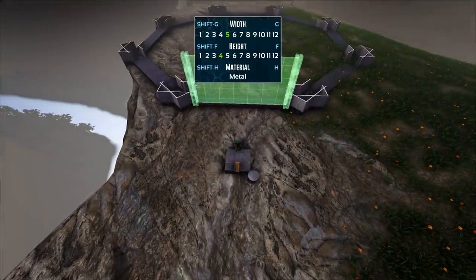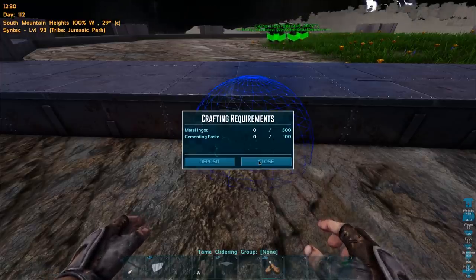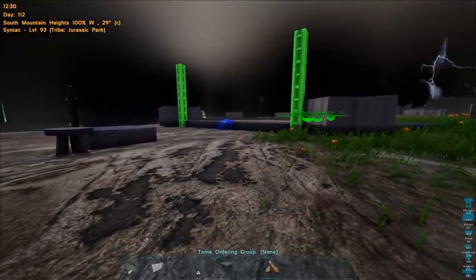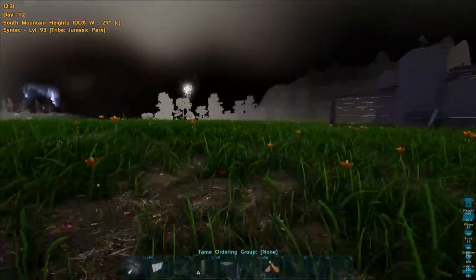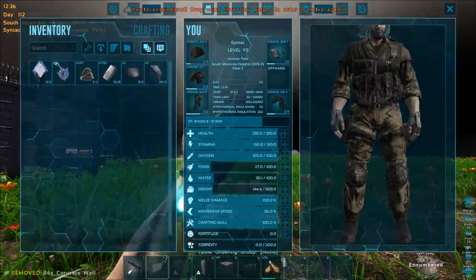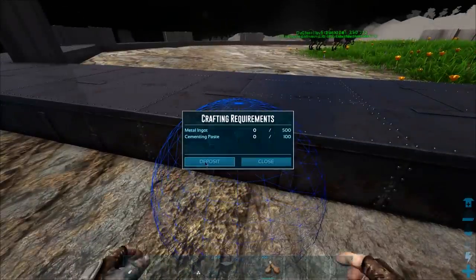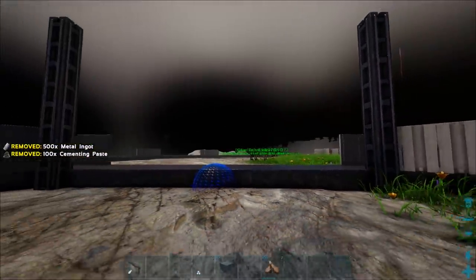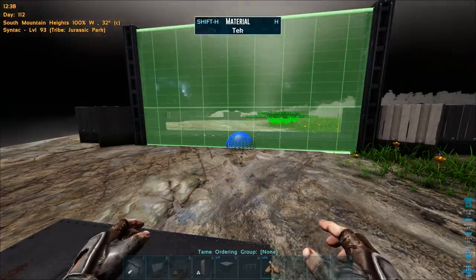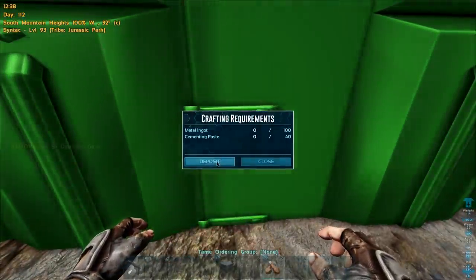I'm going to put the gate right there. It costs 500 metal and 100 cementing paste, so I've got to go get that. Then we deposit it in and it builds itself, and we have to put on the door as well. I dropped the walls because they're super heavy. Got all the stuff to build this up — deposit and there is our gate, now we just need to put in the door.